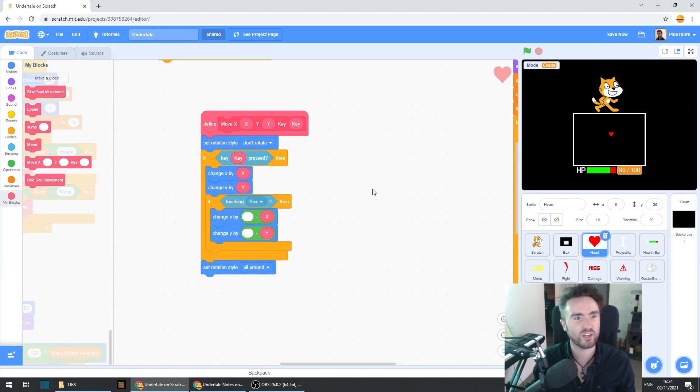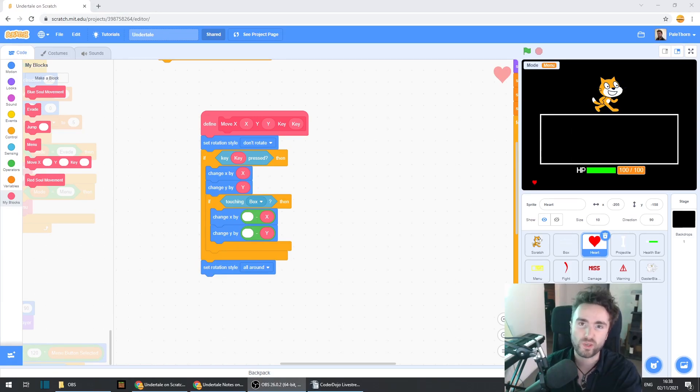Look at all that nice white space. And that's everything for this week. Next week, we're going to make a start on something people have been asking for for a long time — we're going to move away from the fight mechanics and start working on our act, item, and mercy mechanics. So subscribe and ring the bell to see the next episode.